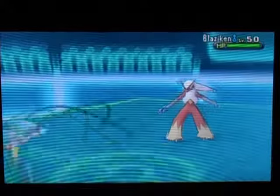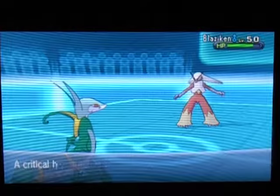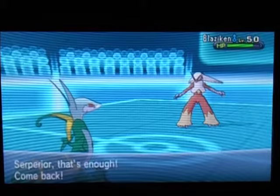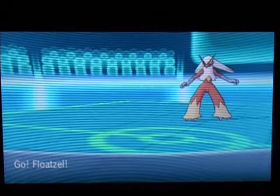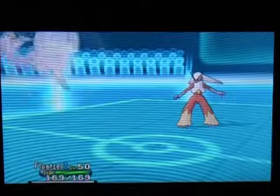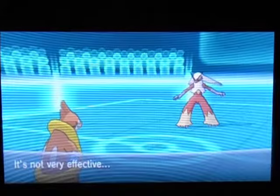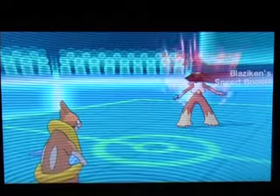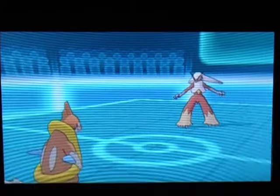I'm just going to Leaf Blade again, and he's going to switch out to Blaziken. I was like, 'oh yeah!' Come back Serperior. That Blaziken probably is going to be a physical variant and use Blaze Kick — and it does. But I'm bringing my Floatzel. Floatzel handles it pretty well. And this Blaziken has Speed Boost, so now I'm like, this is a physical sweeping Blaziken.